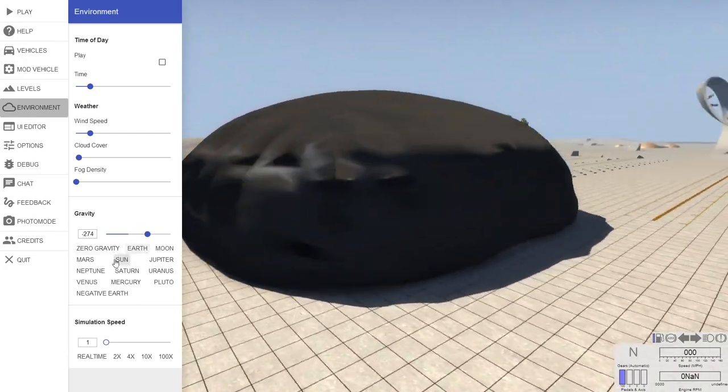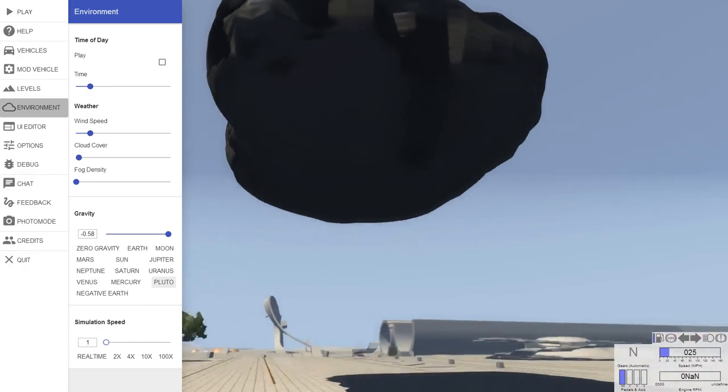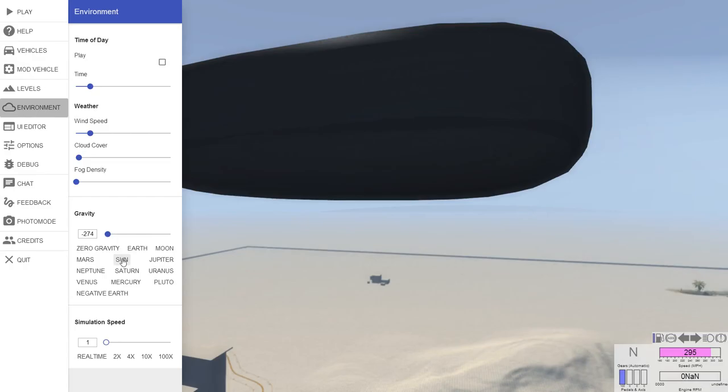It's a very tiny hop. And if you want it to hop more, you go Sun gravity, then Pluto, and then it'll really hop. We can get some air time out of it. And then if you want to bring it back down to Earth really hard, you shouldn't use Sun gravity because that happens.